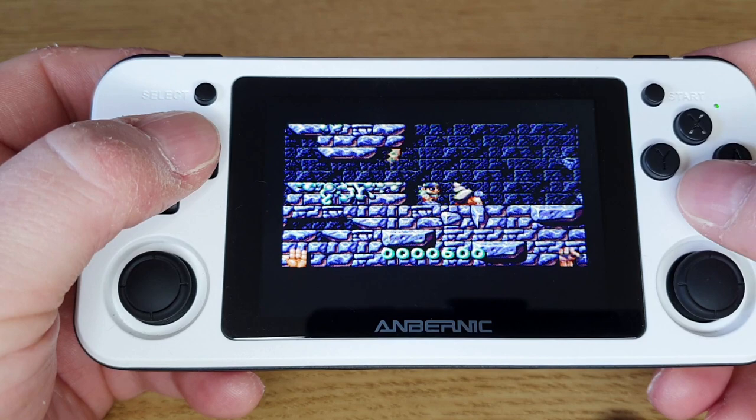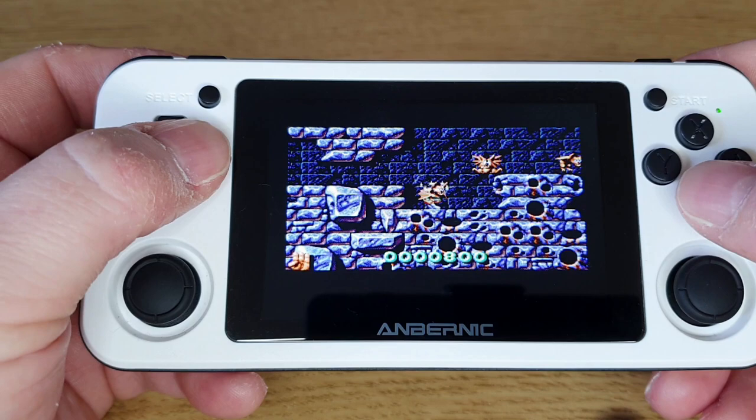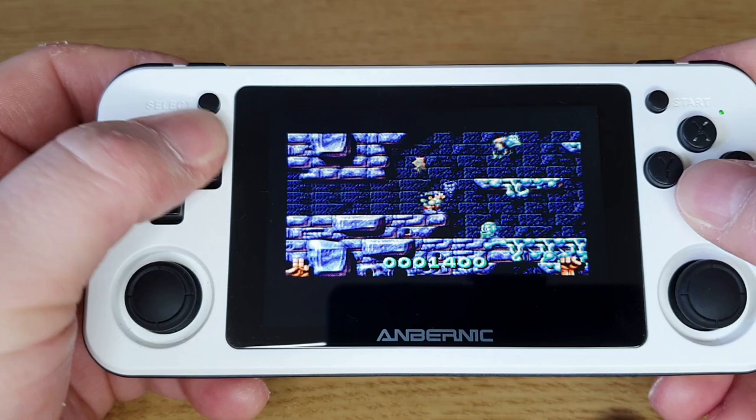So let's have a look at Amiga CD32 games. It's much the same way, apart from the loading times being a lot quicker, which is why I was quite interested in getting that working on the machine. It's just a matter of having the right kickstart files in the right folder for the Amiga CD32. Let's go back to the main menu and have a look at that.